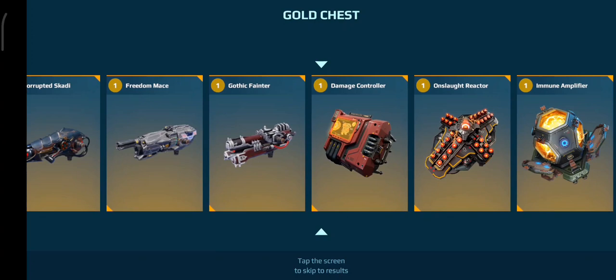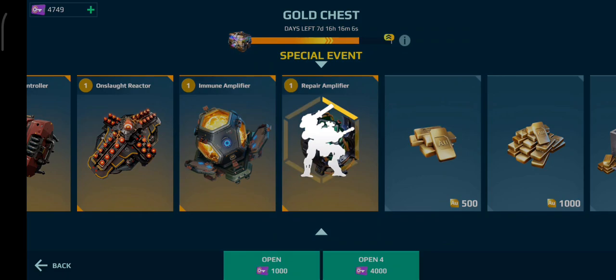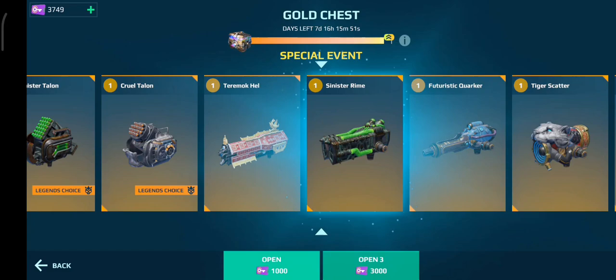A Repair Amplifier — that's actually really good. I haven't done this chest in ages, but that's actually something really good to win. I have been wondering how good the drop rates are. What else have we got? A Sinister Rhyme. I think that's my fourth one of them, actually.